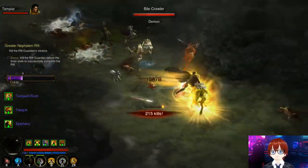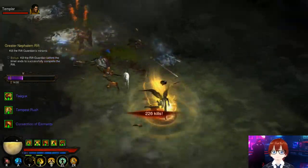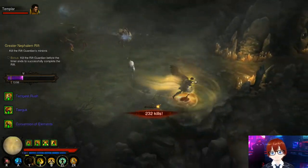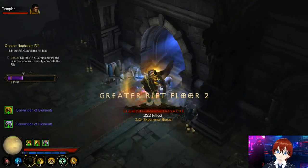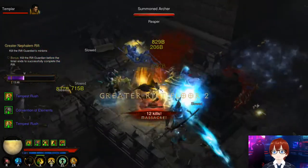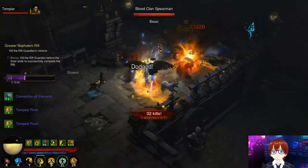You build spirit back up pretty quickly — within five seconds of attacking lower level mobs. Always maintain the maximum possible stacks of Sweeping Wind so that when Tempest Rush hits with the decoys, it does a tremendous amount of damage.